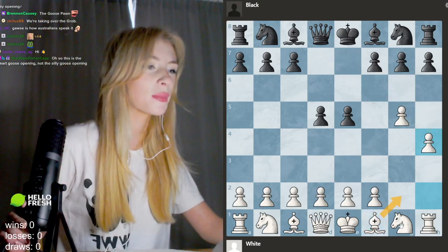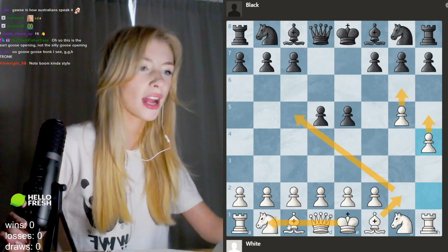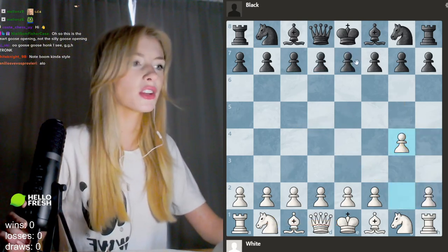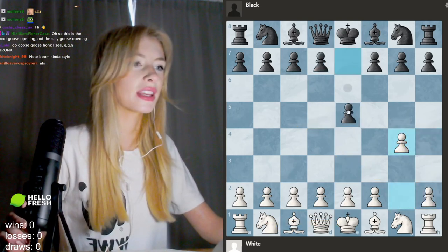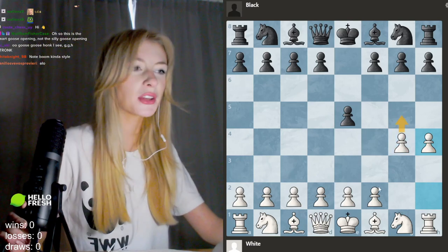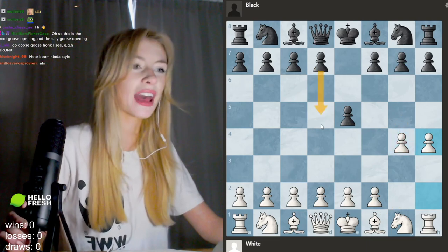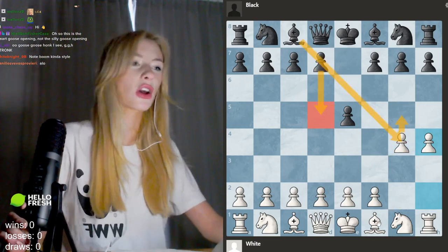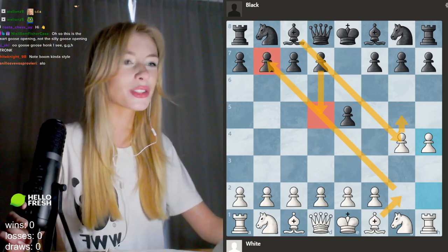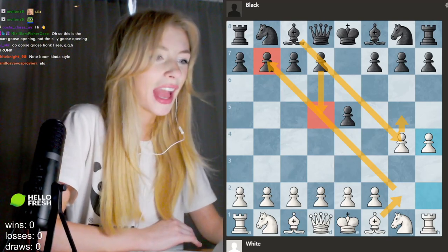So what you do here is you remember goose goes honk — you play G and then after they play something like e5, you play h4 for honk. This is very fun, but the main idea: bishop comes out to g2, you'll push these pawns at the right time. You're probably going to try and castle queenside because obviously you've pushed the pawns on this side. If they don't play d5 and they play e5 instead, you're just going to go straight for the honk and play h4.